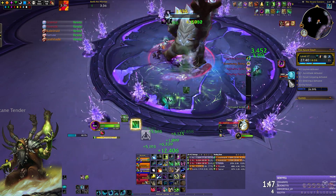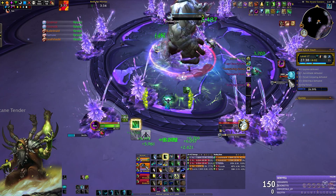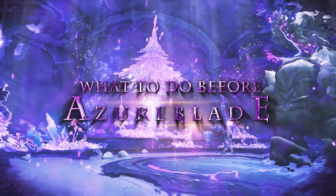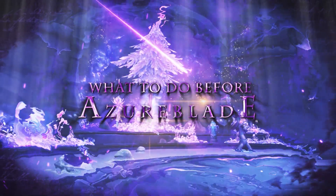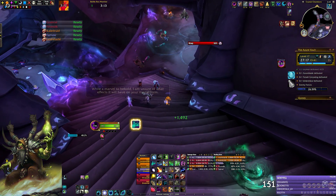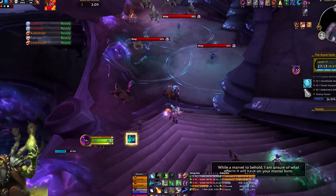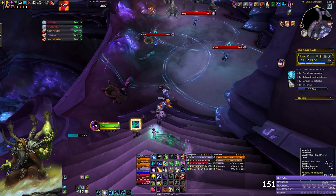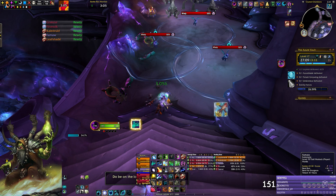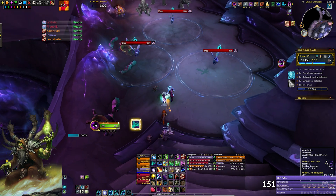Once Leymor is dead, enjoy the walk! The next mobs down the stairs are a pack of whelps which you can skip by waiting for the circles around them to become smaller and walking through the safe area. If someone pulls them, they will awaken the elementals behind them, which will remain active for the rest of the dungeon if you wipe — so you will need to kill them either way on the way back.